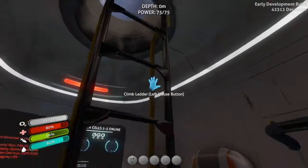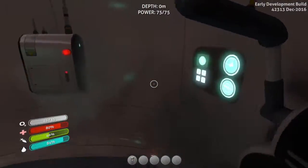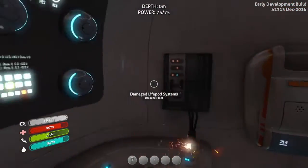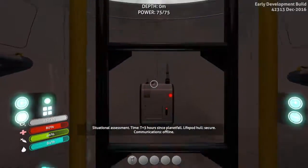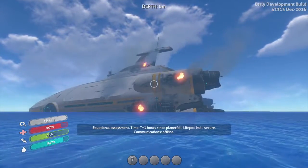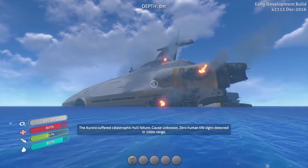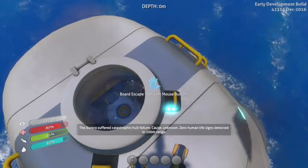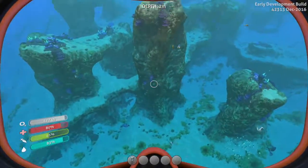This game is a really awesome survival game that takes place in the middle of the ocean, and it's fun. It's a big, big world of unknown things. If we come out here, we can see we just crashed from that ship right there, known as the Aurora. So we have to survive — that is our number one priority. Let's go ahead and jump into the wonderful world of the ocean.